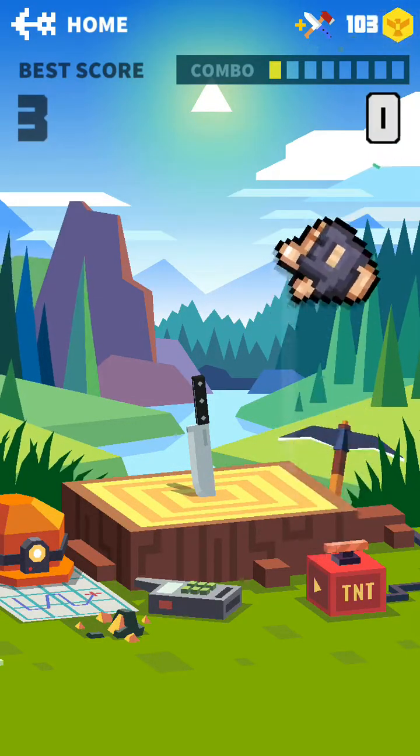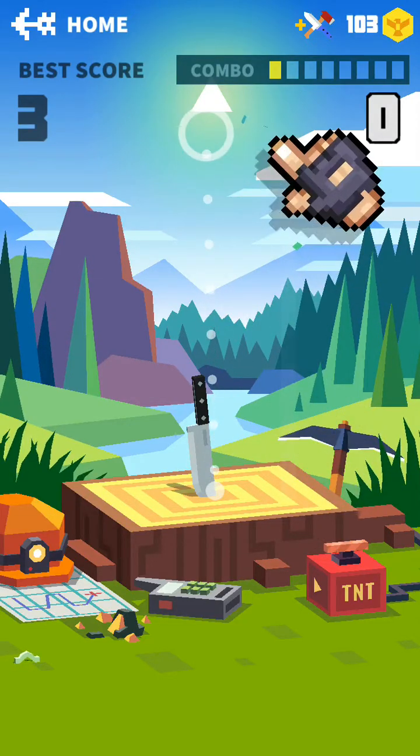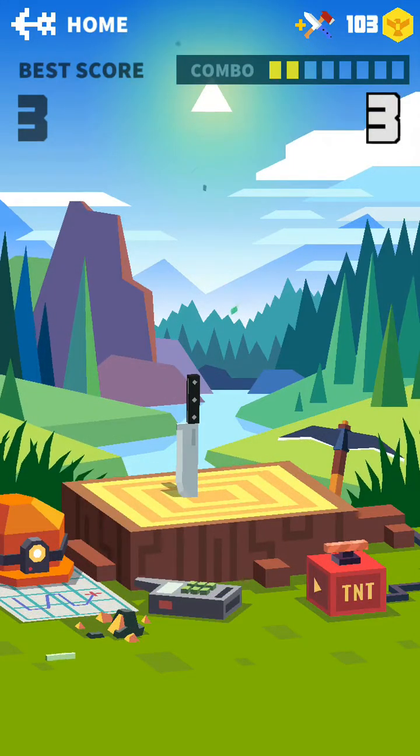Okay, and then let go — one flip and it slices into the wood. So the combo at the very top right, it's telling us you're just trying to... look at that. You like that combo? I got three points. Oh, it went back to zero. I wonder if I have to go faster.